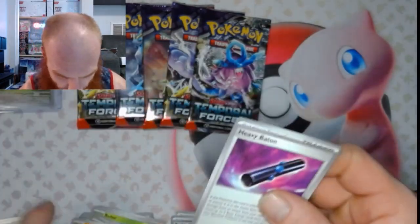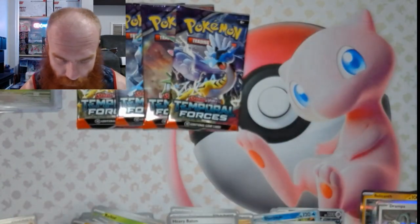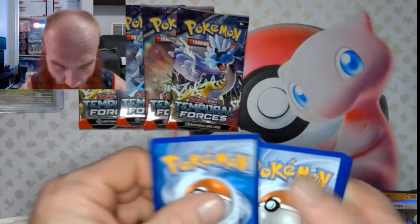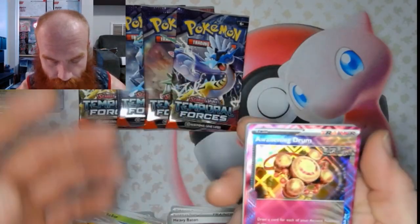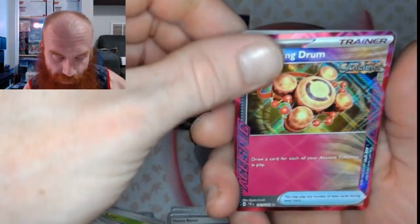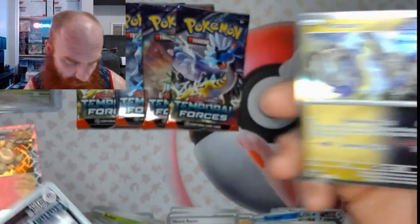Sending them good vibes — five of nine, five, six, seven — bam! Turning that over to an Ace Bag baby, just like that. Not a bad pull there. We've got an Ace Back, got the Iron Valiant Reverse, and we got the Maridon.